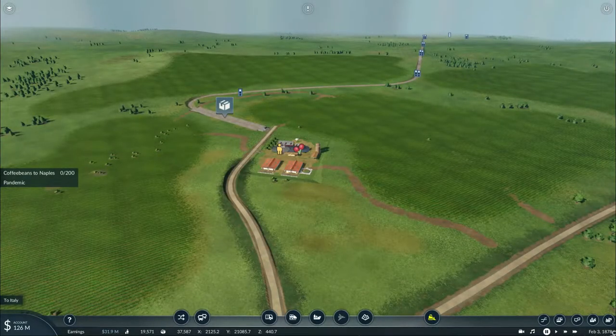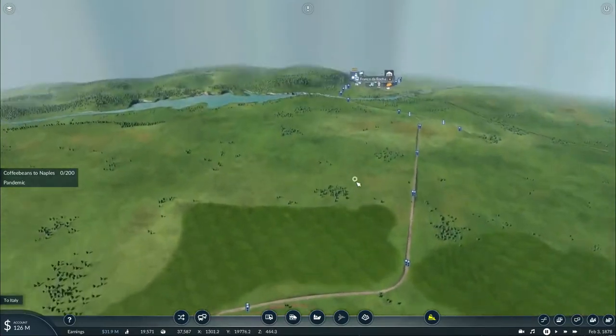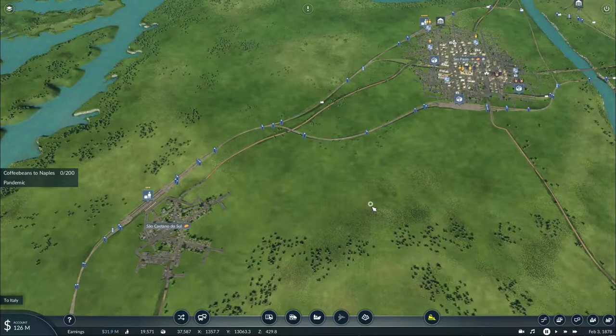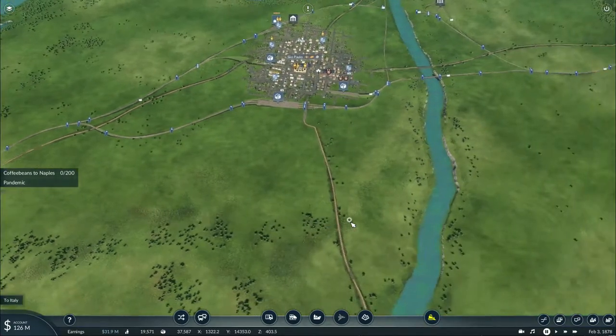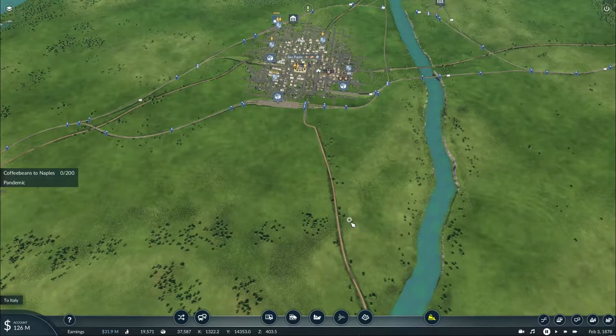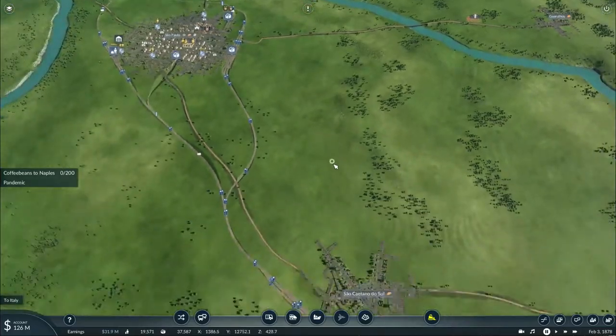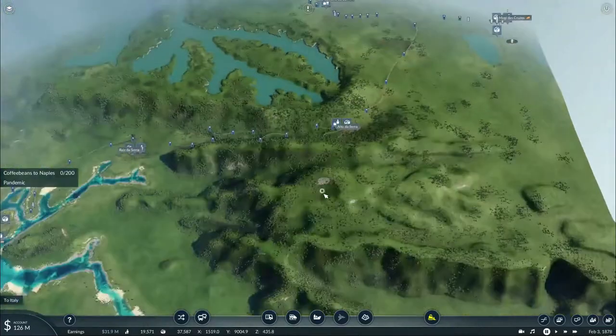Howdy all, this is Texas Gaming Industries here, and welcome to episode 21 part 9 of my let's play Transport Fever 2. In the previous episode, after delivering wool cloth to Naples, we finally got started with the operations of immigrants from Italy to Brazil. However, during the production of this episode, one of the video clips had none of my voice recordings make it through, so I had to basically bypass that.